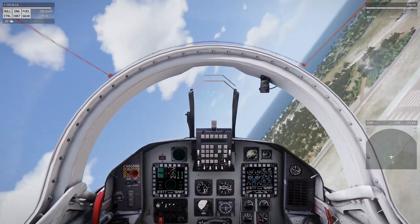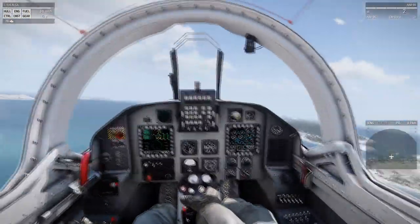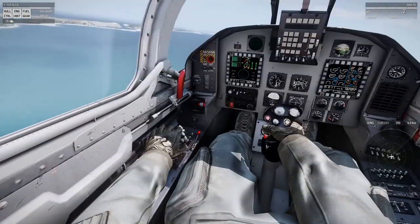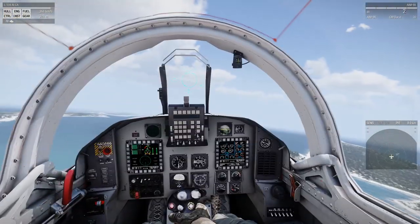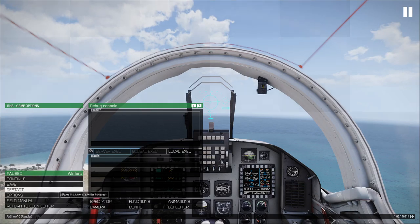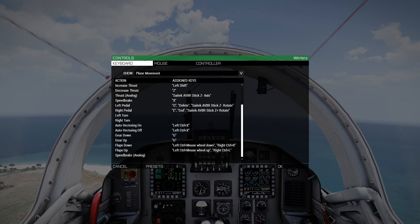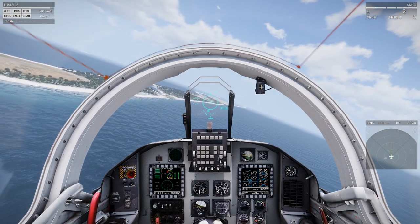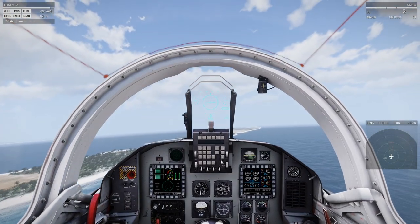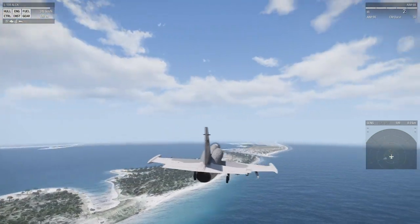I'm going to skip most of the biplanes. I've seen worse interiors in X-Plane, though of course the dials would still work there. There's a key for flaps — right control K for down, right control L for up, left control mouse wheel down. It says flaps and gear down. Let's take a look outside. Yeah, that's fine. Back inside.